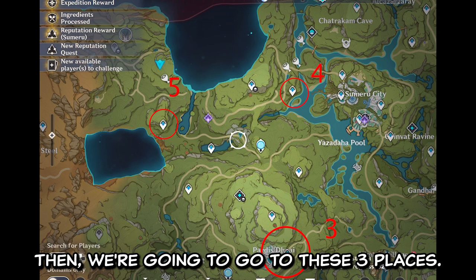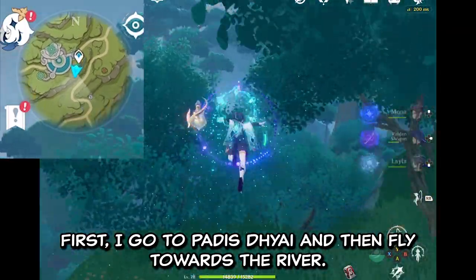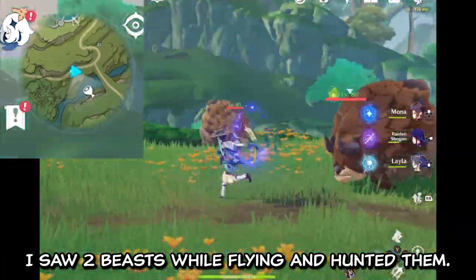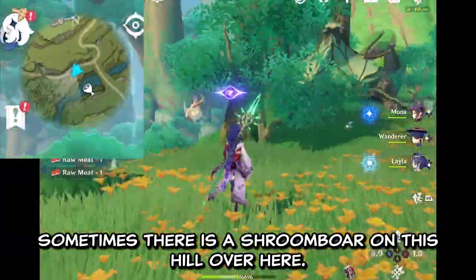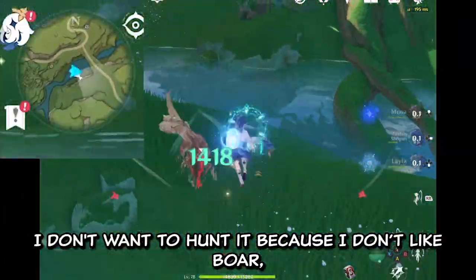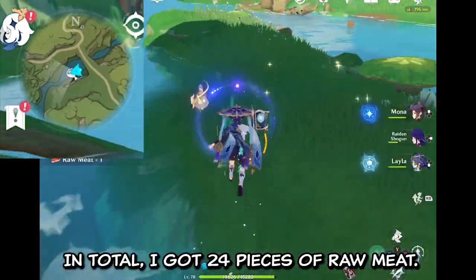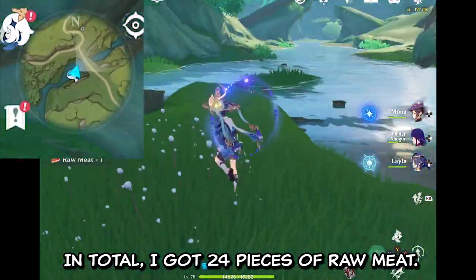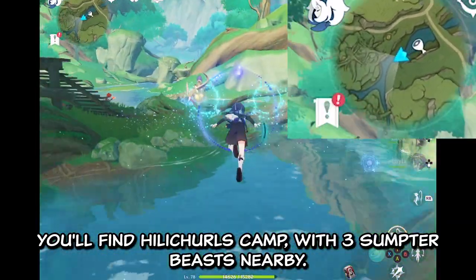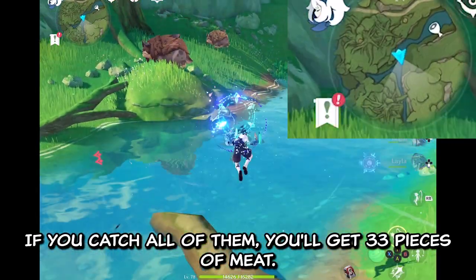We are going to go to these 3 places. First, I go to Paris Dye and then fly towards the river. I saw 2 beasts while flying and hunted them. Sometimes there is a Shroom Boar on this hill — if you need it, grab it, but I don't want to hunt it because I don't like boar. There are 6 Spino Crocodiles. In total, I got 24 pieces of raw meat. Note that if you go up out of it, you will find the Helitrus Camp with 3 Sumter Beasts nearby. If you catch all of them, you will get 33 pieces of meat.